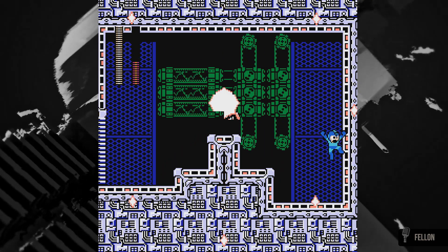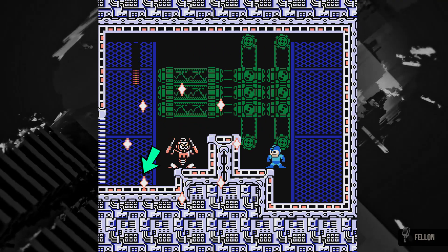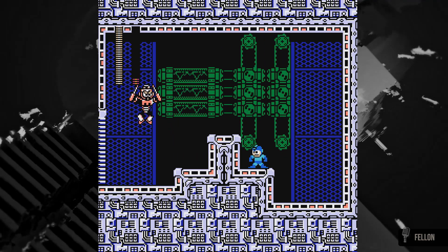Just pray that Sparkman does not stop on the second platform, for if he does and you have not moved off the first platform, your perfect buster-only run is going to have some imperfections.